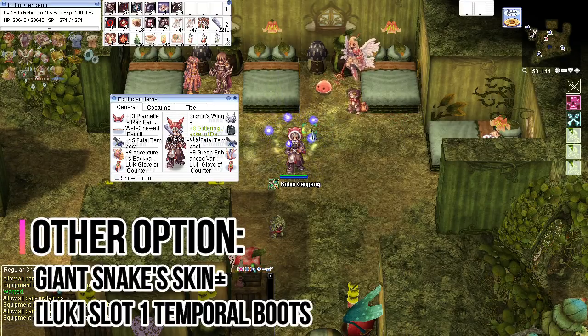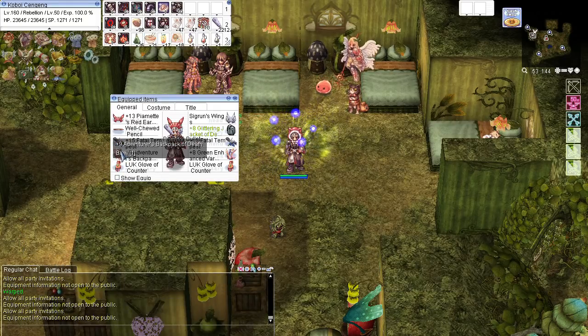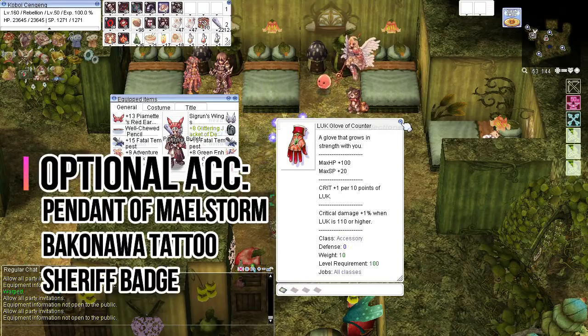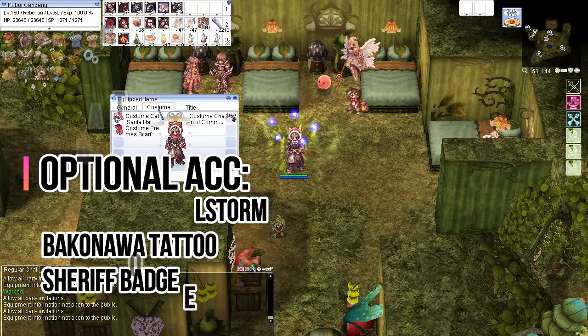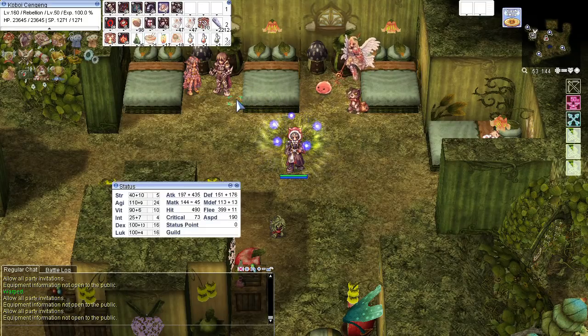Alternatively, you may use Temporal Boots, Temporal Glove, Giant Snake Skin, or choose Pendant of Maelstrom or Bakunawa Tattoos. To get 192 ASPD I use Awakening Potion, Concentration Potion, and Berserk Potion, combined with the Gatling Fever skill.